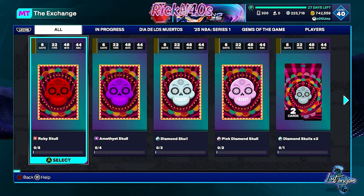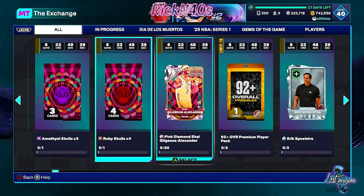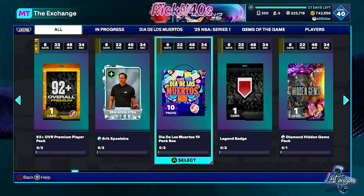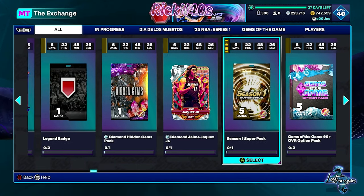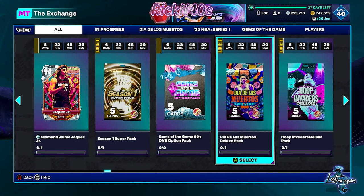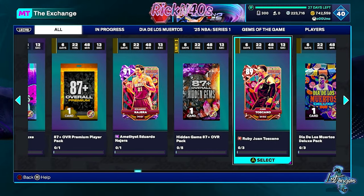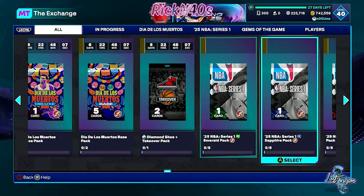You're exchanging for these joints — go crack 20 of them and get Shea Gilgeous-Alexander, two of them get you a 10-pack box. They got a Vasquez out here. You got a Jack Cousteau out here. A deluxe pack — it's looking kind of heavy out here. They got a bunch of players and packs out here for you.